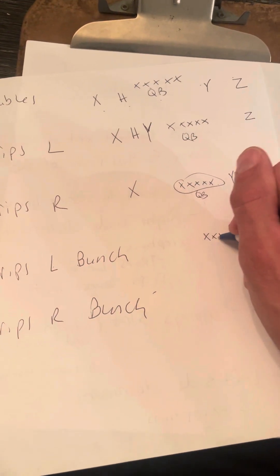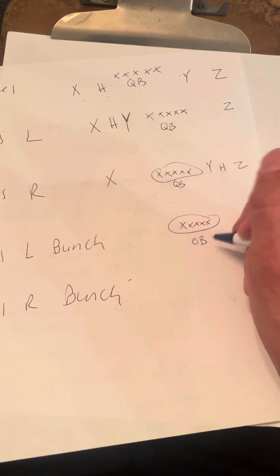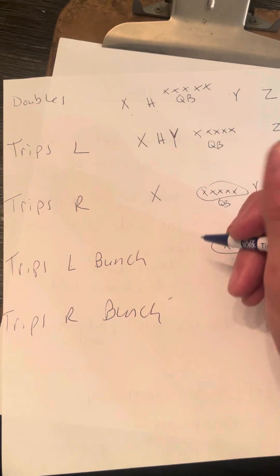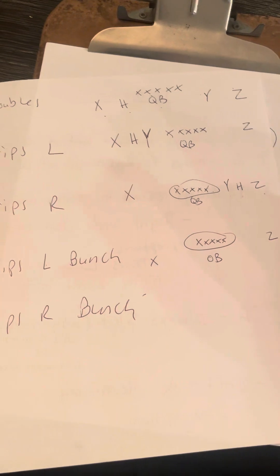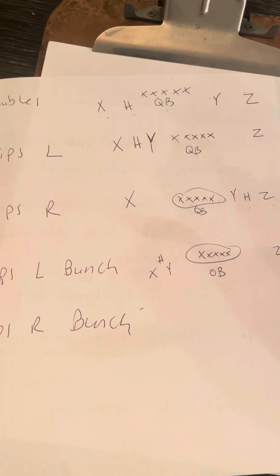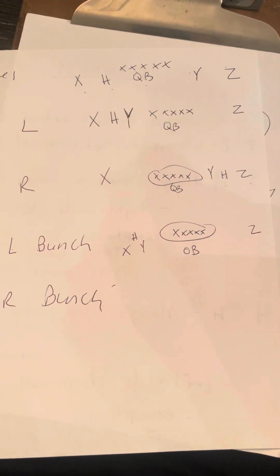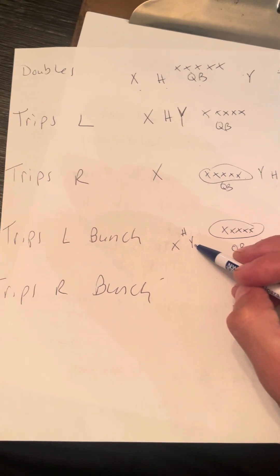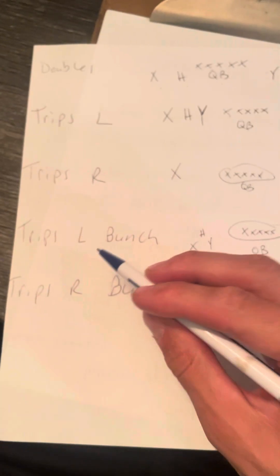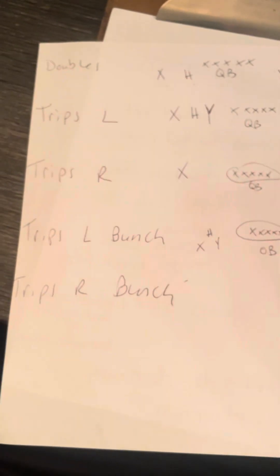Trips left bunch: same concept but bunched together. Here's the offensive lineman, here's the quarterback. Z always stays right. Now we have the bunch on the left: X furthest left, H in the slot, Y closest to the offensive lineman — just bunched in a triangle form. Still three receivers to the left, so it's trips left, but bunched together instead of spread one, two, three.